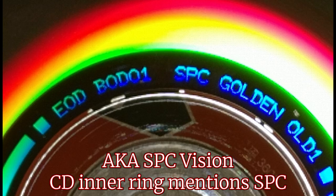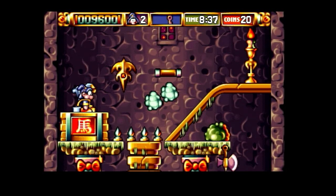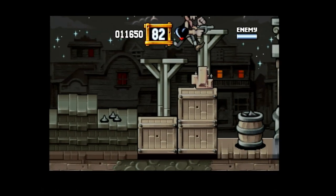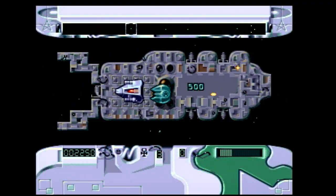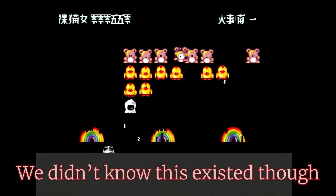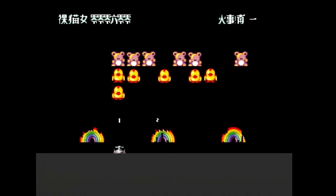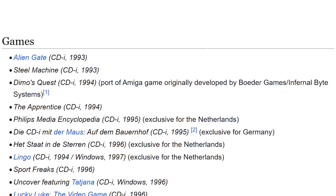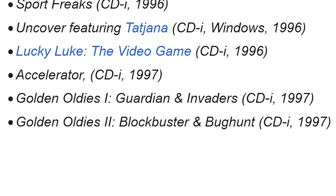By now you probably have already figured out who made this — the logo on the menu, the visuals, or even the kind of music, little of it there is. Yep, this is actually from the Vision Factory, the devs behind some of the most creative and technically impressive games for the system, like Steel Machine, The Apprentice, and Lucky Luke the video game, to name a few. Guardian kind of feels like a prototype of Steel Machine, and Invaders is the hidden game Marv Invaders from The Apprentice, just with a different skin. You might think that would mean this was an early release — but nope, it's their last, right next to Golden Oldies 2, which came out at the same time.